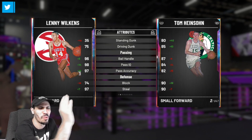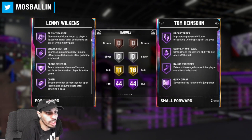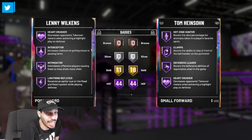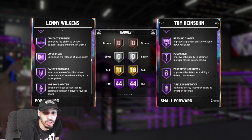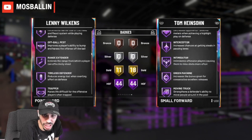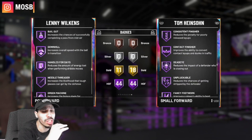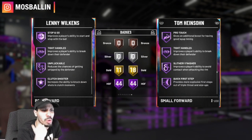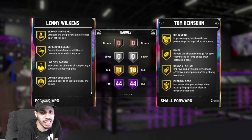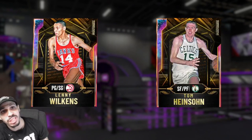Looking at badges — they both got catch and shoot, they both can shoot for sure. Range extender is there, good defense throughout, they got clamps, intimidators, lightning reflexes, and quick draw on Lenny. Tom has quick draw as well. With 44 Hall of Fame badges they pretty much have everything — anything else is gold. They do have seriously good stats, definitely good stats to say the least.